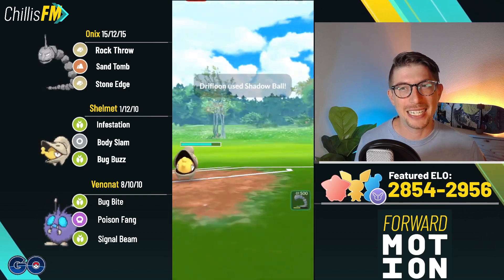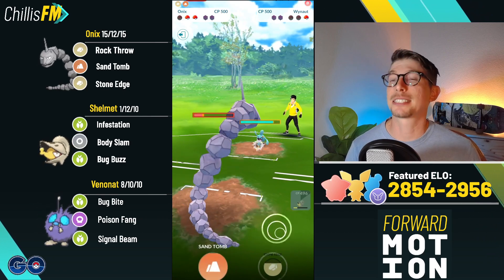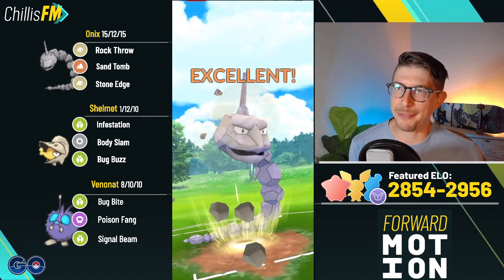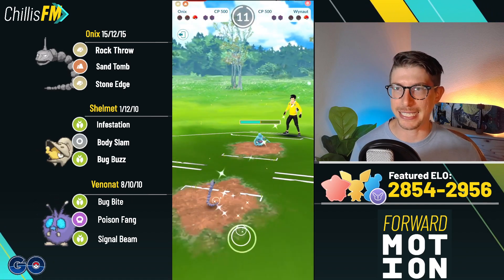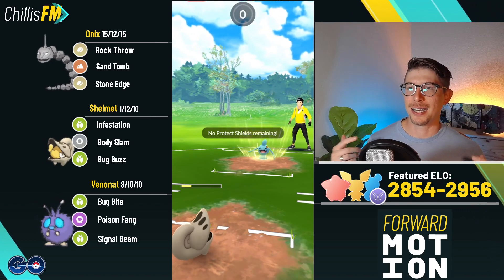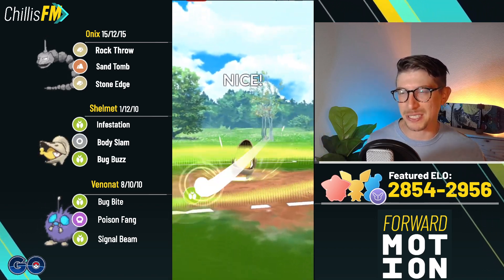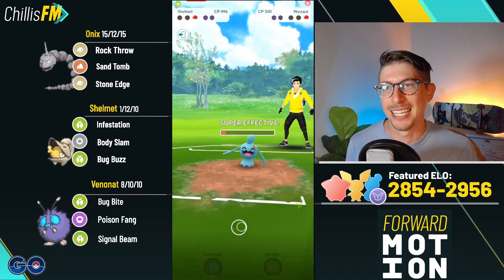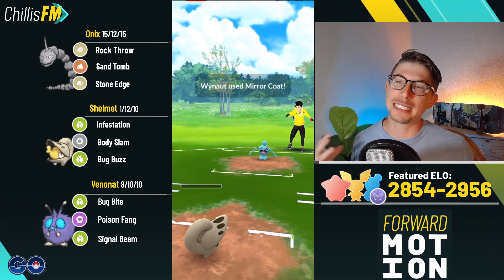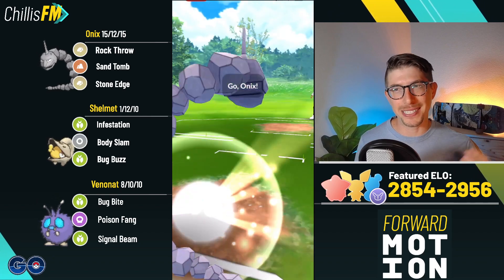By the way, Venonat wasn't used before this format because of Bronzor — Confusion was doing super effective damage to Venonat while only taking neutral from Bug Bites and double-resisting Poison Fangs. But with Bronzor gone, and Vulpix gone too, Venonat is just an absolute monster. Then here's the big misplay: I go for Bug Buzz against Skwovet thinking my one Rock Throw had taken out Driftloon — but Driftloon was still alive. I used all my Shelmet energy and both shields on Body Slams for nothing. I still almost win this game but ultimately they take it.